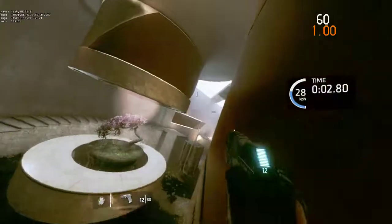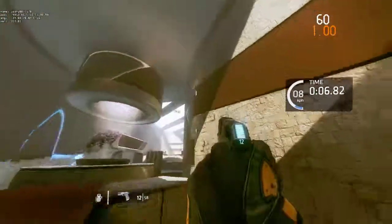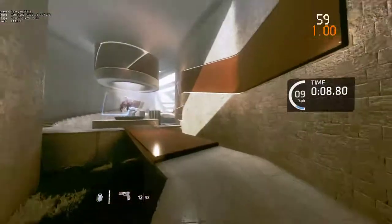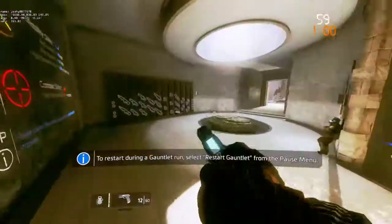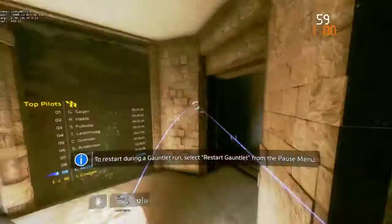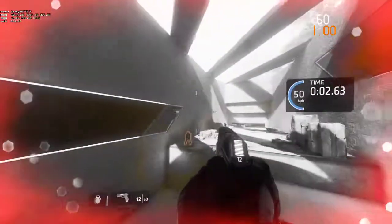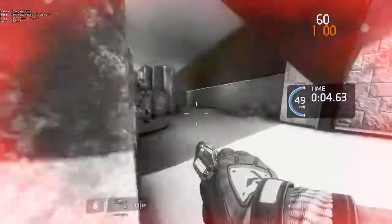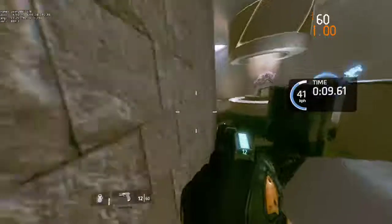Then you have to wall kick again, and your grenade will go off around that area and it'll send you flying if you've done it right. That looks a bit like this if done correctly.